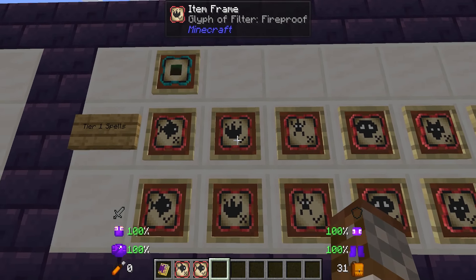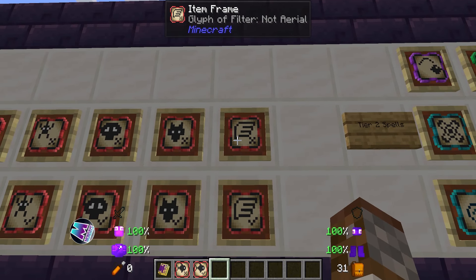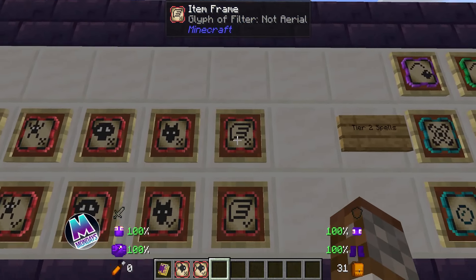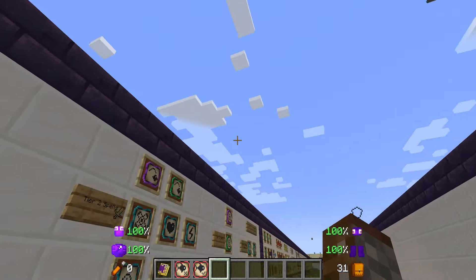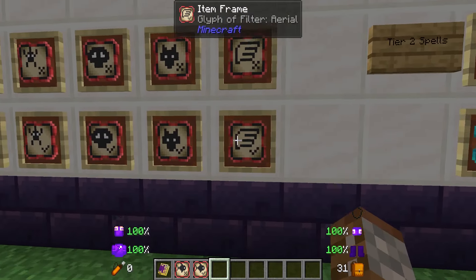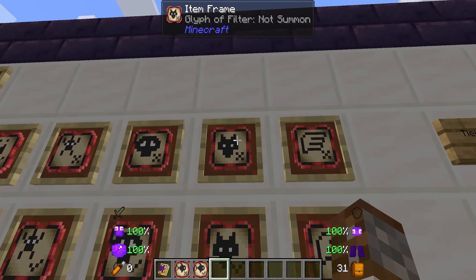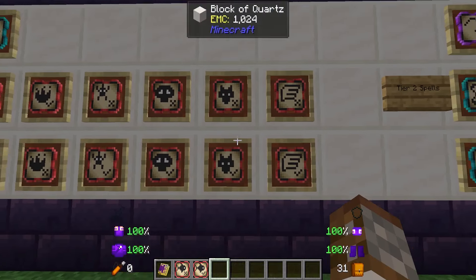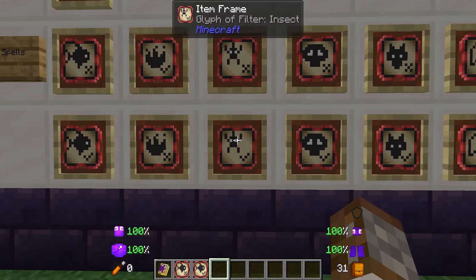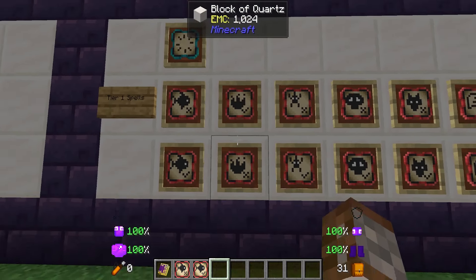We have filters for fish, fireproof, insect, undead, summon, and aerial. For aerial, a phantom would be an example — the 'not aerial' version means if you attack an aerial creature it won't resolve, but the other version only works on aerial creatures. Summon covers things like wolves and vexes, undead covers zombies and skeletons, insects cover spiders, and fireproof covers blazes and ghasts.